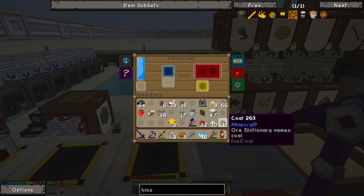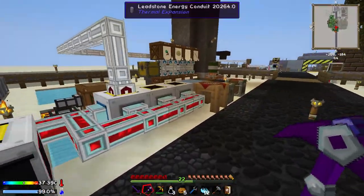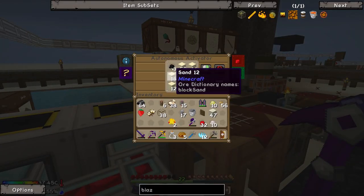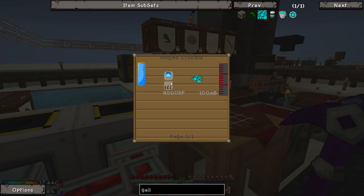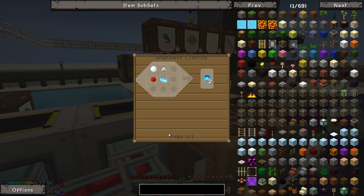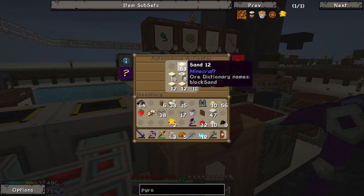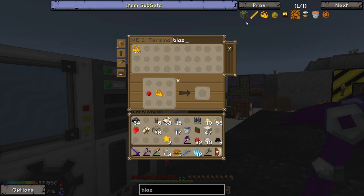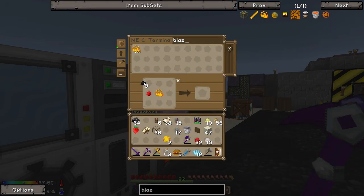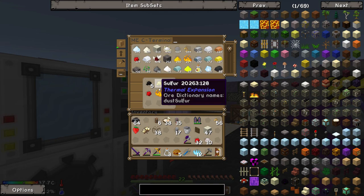Blazing Pyrotheum requires Pulverized Coal. I did manage to get a little more Pulverized Coal — I got 13 by sifting through some gravel we had. This last piece of nitre is not being friendly. That skeleton — okay, wow, that was lucky — you are going to die, my friend. Thank you. We got another piece of sulfur — good stuff. We actually only need nine sulfur because we already have enough Blazing Pyrotheum. Boom, boom, ba-boom — we get two at a time. We could have probably done this without cutting away at all. It's always nice to have extra and to have backups.